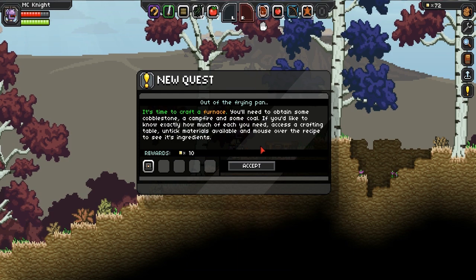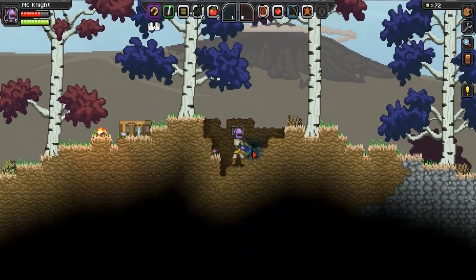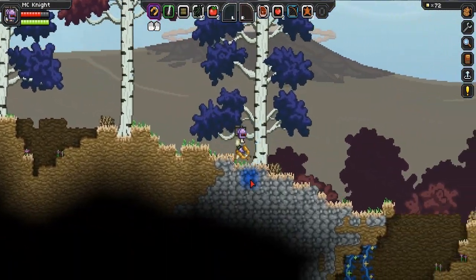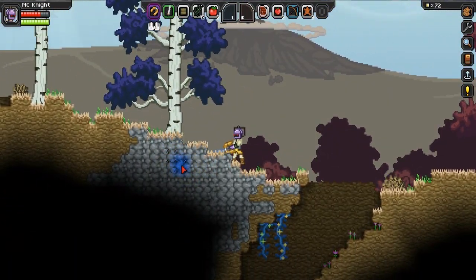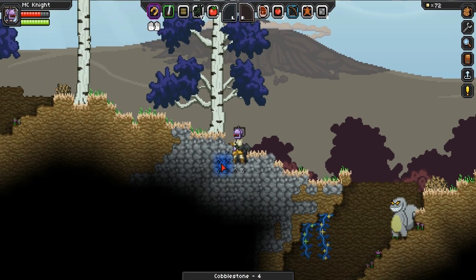So now we need to make a furnace, and to make a furnace we need some cobblestone. We really just need to use the matter manipulator to get this cobble — cobble is very easy to get. Here it is right here, nothing too much to it. Just use the matter manipulator, hold down your left mouse button and yeah, this is how you get it. It's really very simple. So you really do just get used to the different controls and the different movements — it's not that difficult eventually.